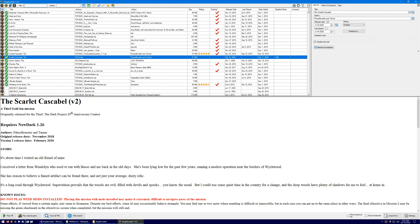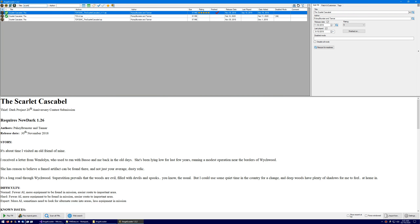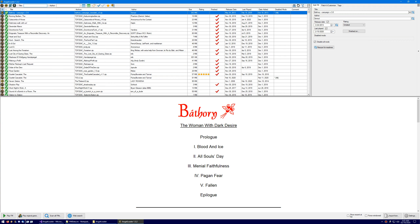That means you can actually immediately type 'Scarlet' and — wow, there's three of them — '1.1' and then immediately get to the new thing. So if you remember the title of your newly downloaded mission, you can just type it and you'll immediately get it without having to find it and then scan it first.